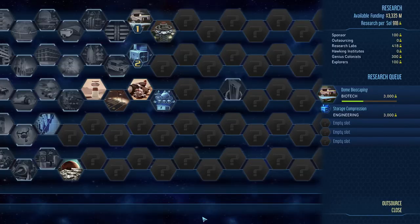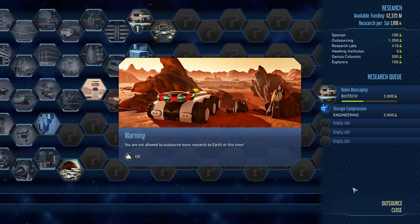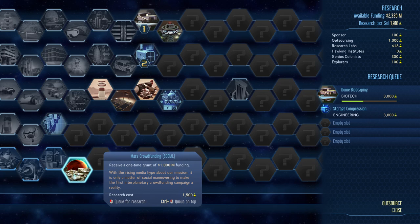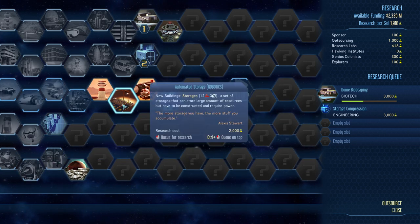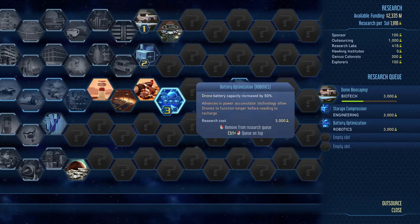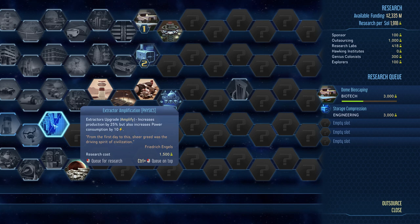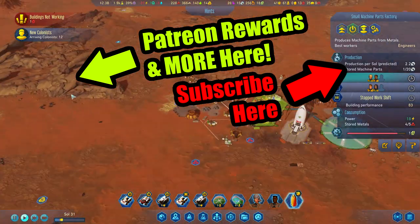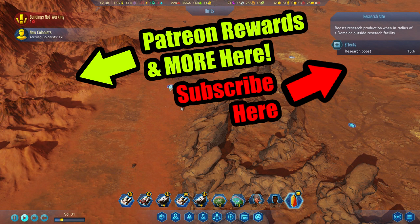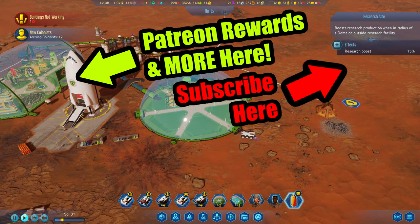I'm going to outsource some research — I really want to get that biotech done. Not allowed to outsource, so I'll add a third research lab just in case. Spire, rover command, drone hub — we don't need to build that yet. Oh, we've got automatic storage robot, storage battery optimization — yes, let's have that one. Extractor increases production — yes, we'll go for that. We've got a research site near a dome too. Subscribe and we'll be back tomorrow — keep your suggestions coming, they're always very helpful. See you then, thanks for watching, take care, bye!